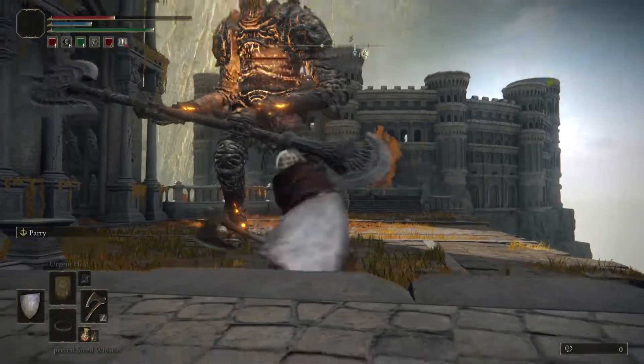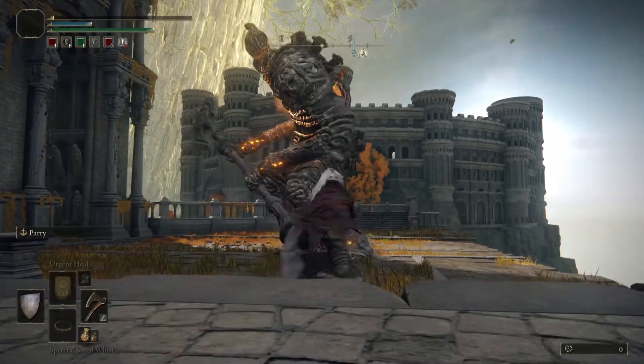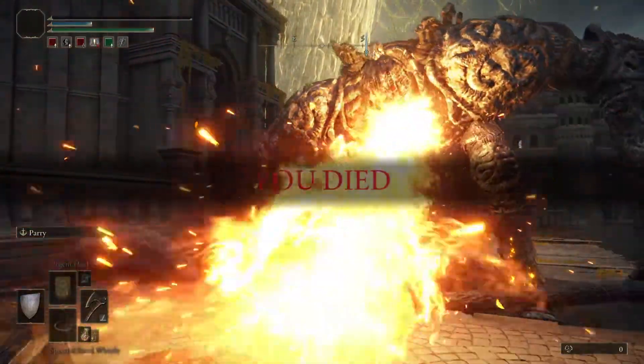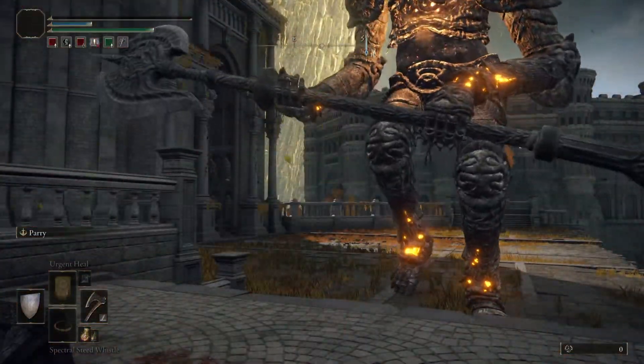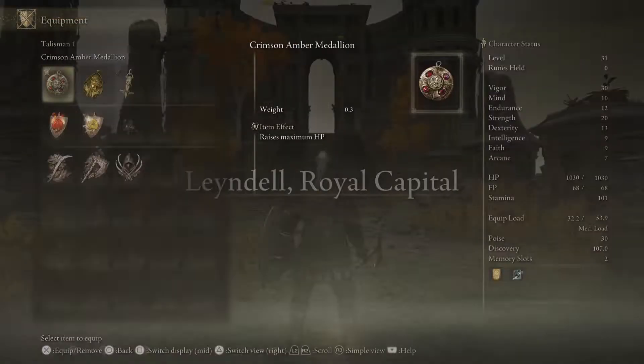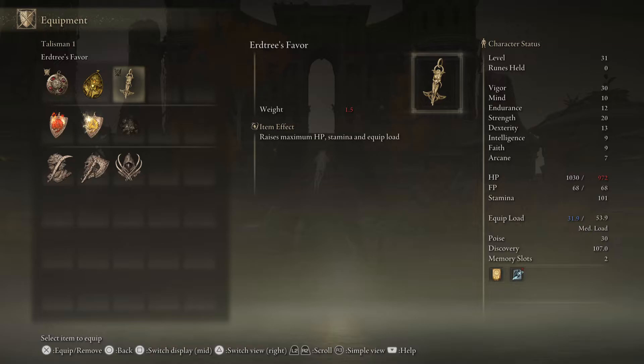You can fight the giant if you want, but he's a really tough one. So there you have it — three talismans you can get very early in the game. This third one slowly restores your HP, and I believe it also prevents poison damage when you have it equipped. So three really good ones: avoid instant death, raise maximum HP, and slowly restore your HP.